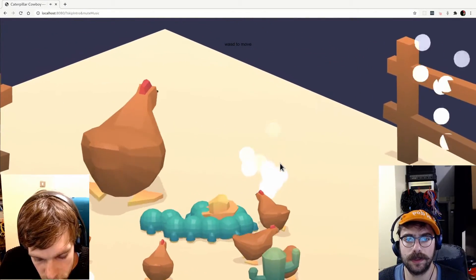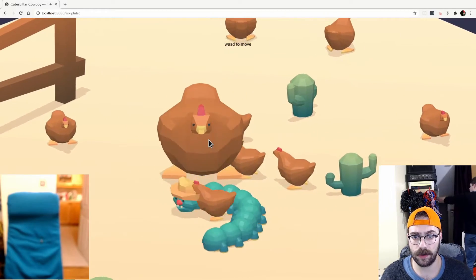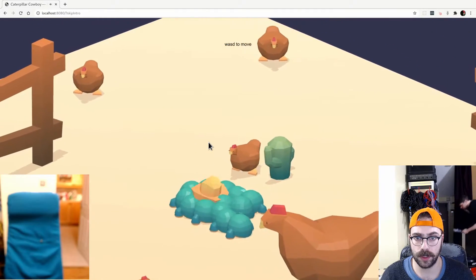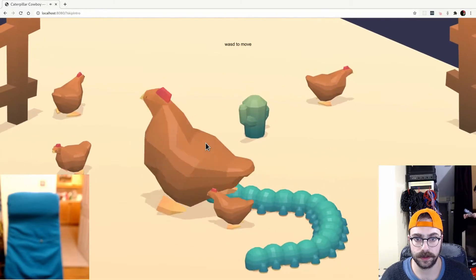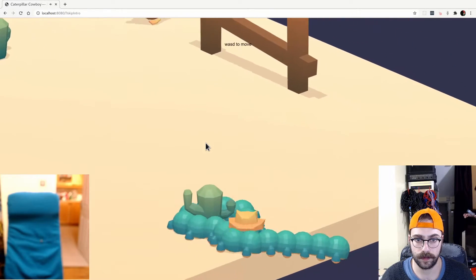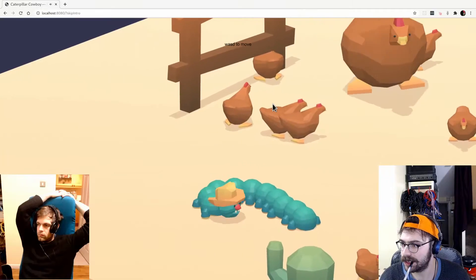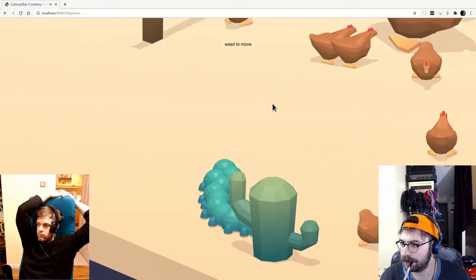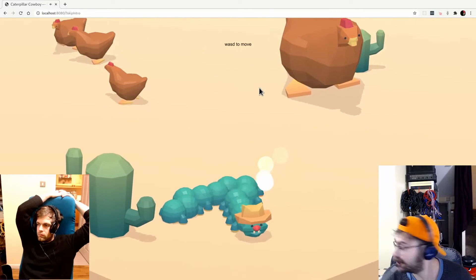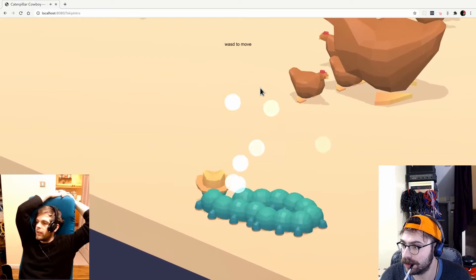Particle effects made it clearer when you had looped an object. As good as this is, we've got a problem with the big chicken — going around this guy is a lot harder. We used a point and polygon algorithm library to detect if an object was inside the 2D polygon created when the caterpillar's head touched its body. For simplicity, we ignored the Y position. To help players know if they're looping, we highlight it in yellow.